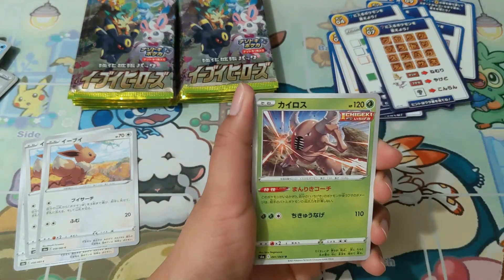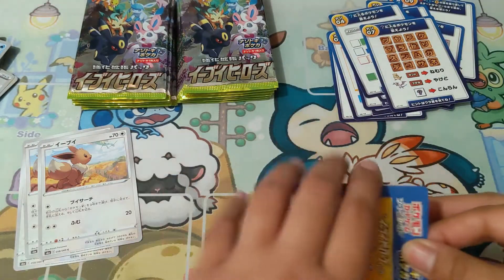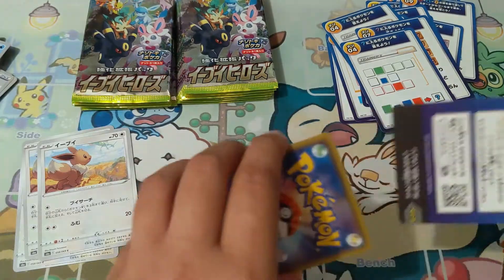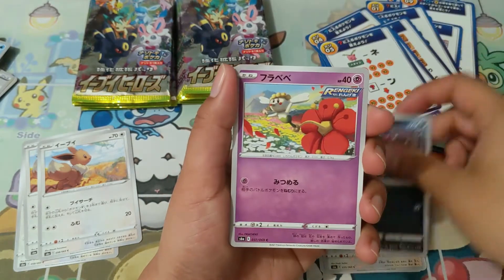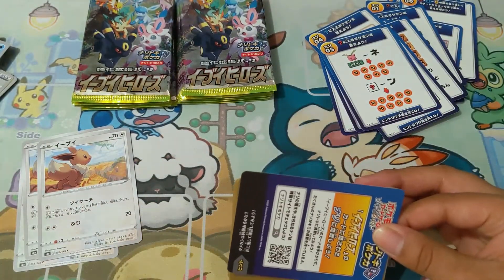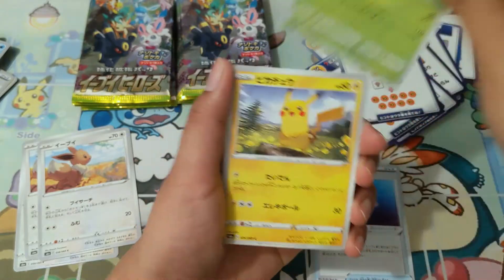I think I only have one other pull left in this booster box — we'll have to see. I have about 10 more packs to go. Oh, a holo — that's cool. I would love to pull an Espeon. Oh, a holo Flygon — very very nice. With this set I believe there are around 60-something cards plus I think like 13 or 20-something secret rares — this set is insane!